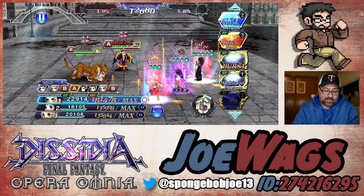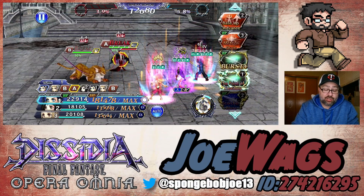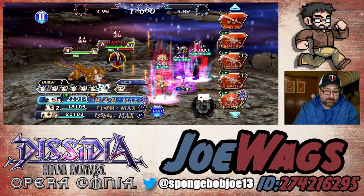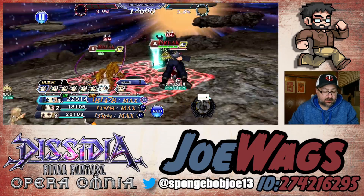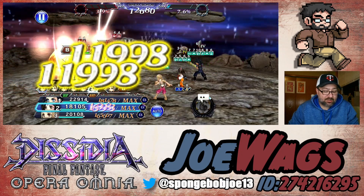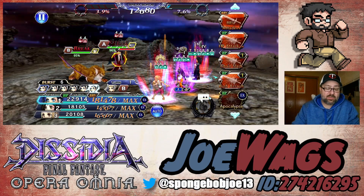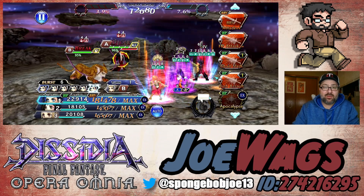Normally what you would do is open with the EX or drop the BT finisher if you want it right away, but we're just going to go burst phase. Now that we're in burst phase, let's drop the EX, which is Apocalypse. Let's see what the damage looks like here. That was 500k AOE — it maybe split the numbers up and didn't add them all together, so I feel like he did more than that.